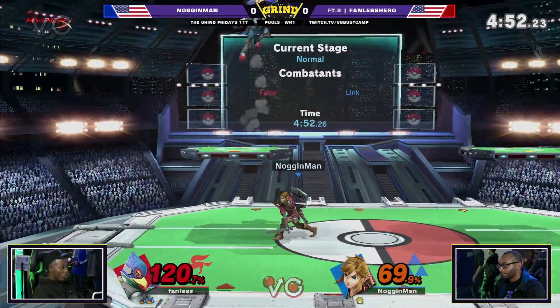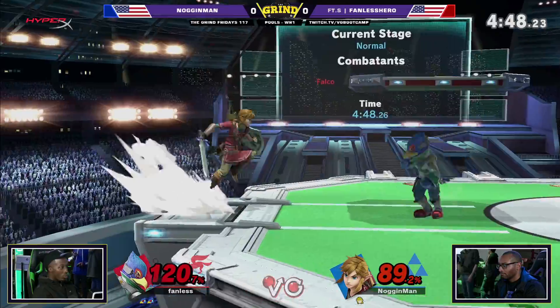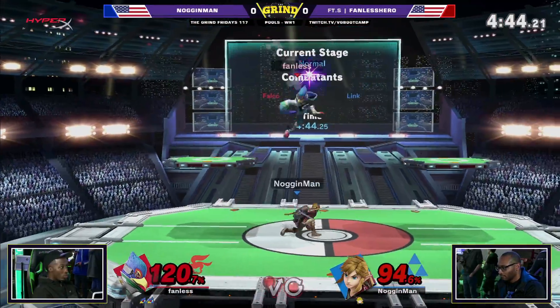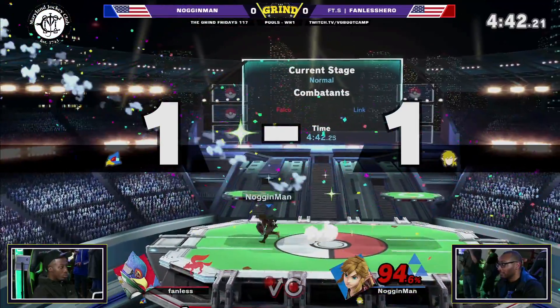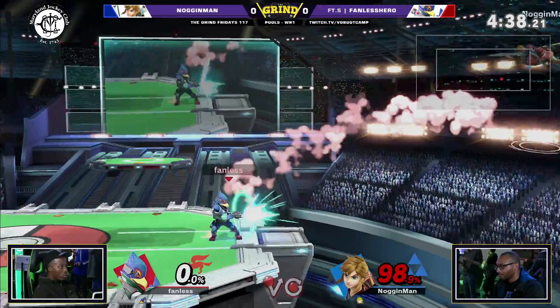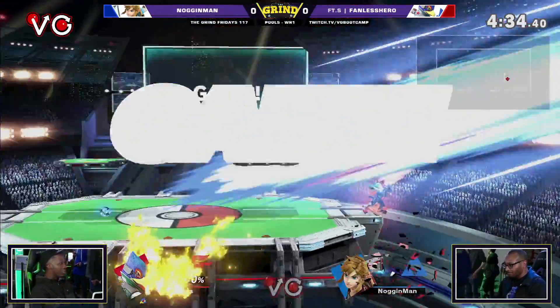Falco off stage, but Noggin not really punishing. It seems like Fanless is just looking for an option out of Link. There's the up air — he's gonna take him out, 94% to zero. Still relatively doable. Link has some... oh, he's just up airing again — that should be the F smash and he's gonna be dead.